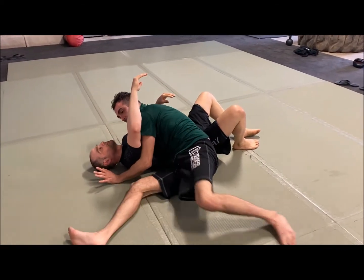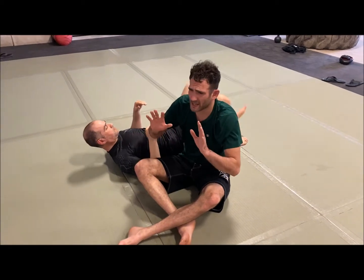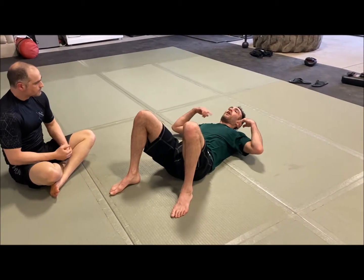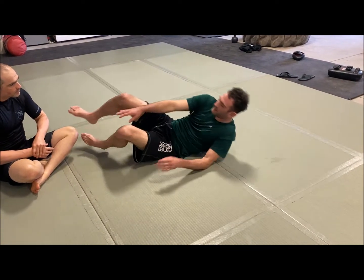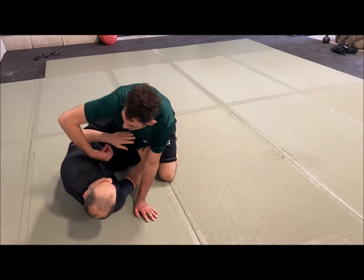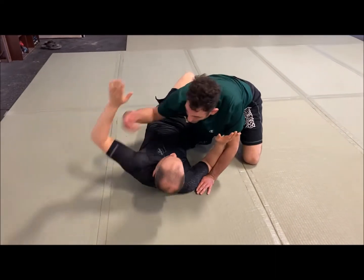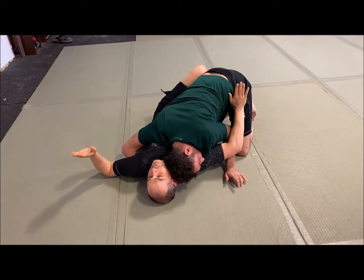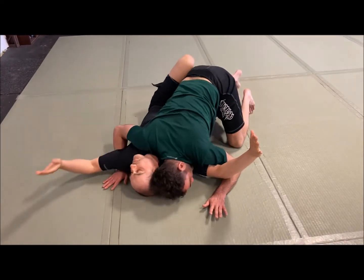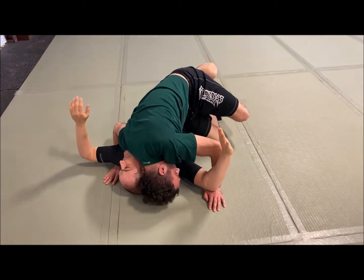Whether I have the overhook or the underhook, I'm still driving into him and keeping both of his shoulders flat. There are a lot of ways to pass the half guard, but a good starting point is to focus on keeping your opponent flat. That's where you want to start when you're attacking — pummeling, getting low and driving my head into him, getting this underhook, pummeling through and coming under. I reach this hand under and walk it up, drive my weight into him, pop my hips up, fold this down and free my knee.